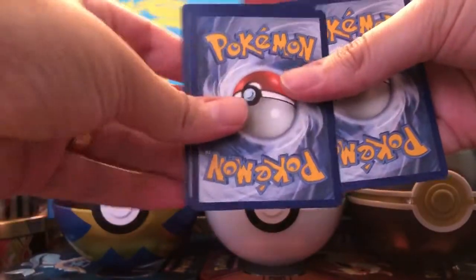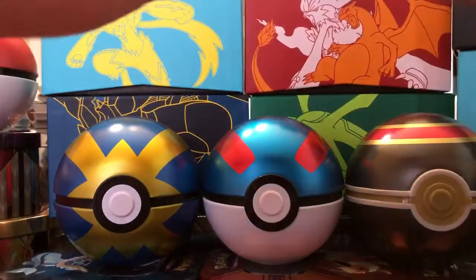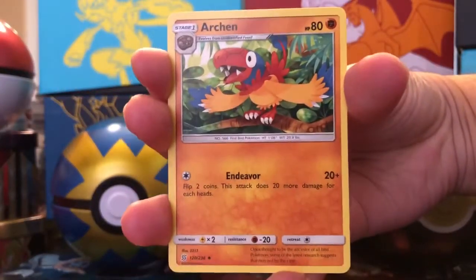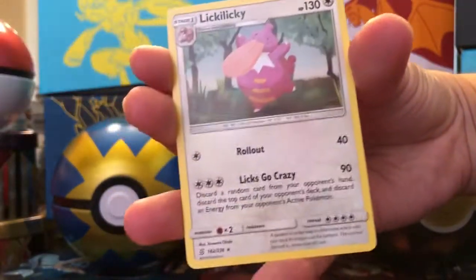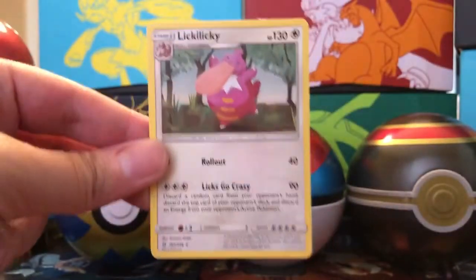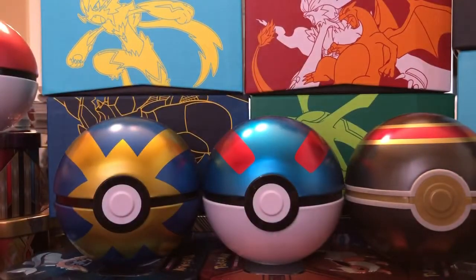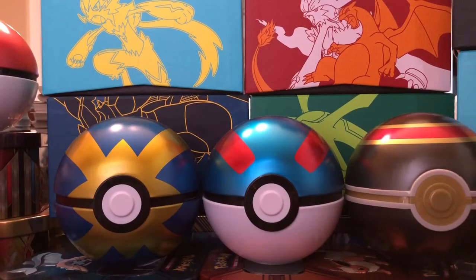If there's a rare card, it'll be the middle card, so I always pull that to the back. We have a Seel, Archen, and a Lickylicky — which is a non-holographic rare. So right off the bat, we are one for one on rare pulls, Little C!